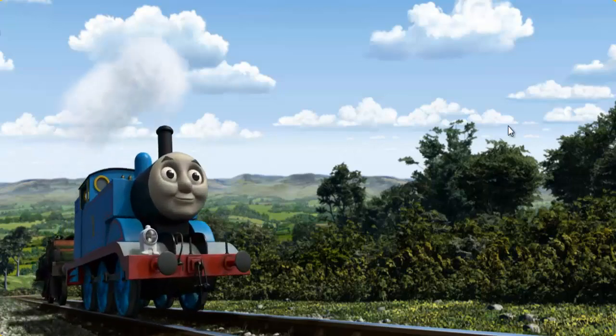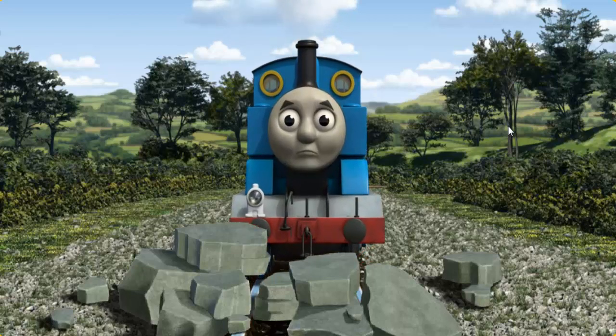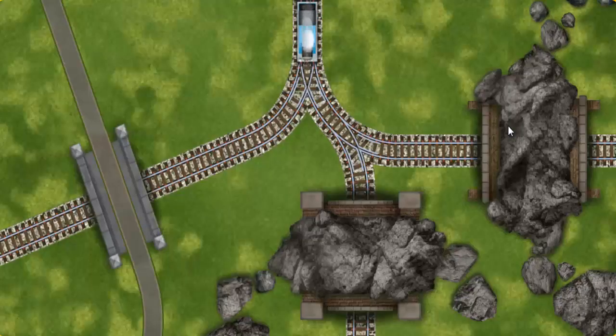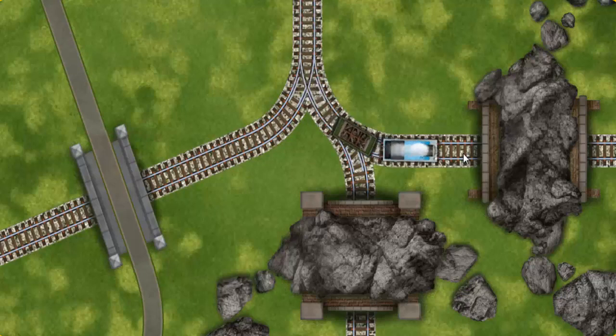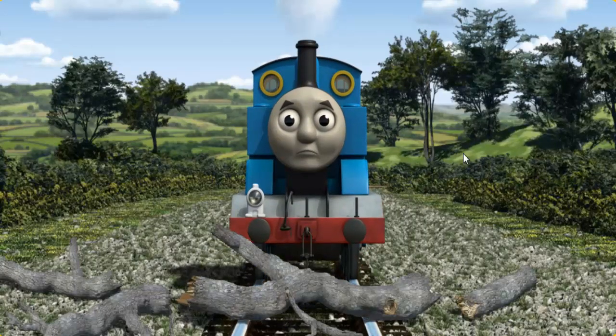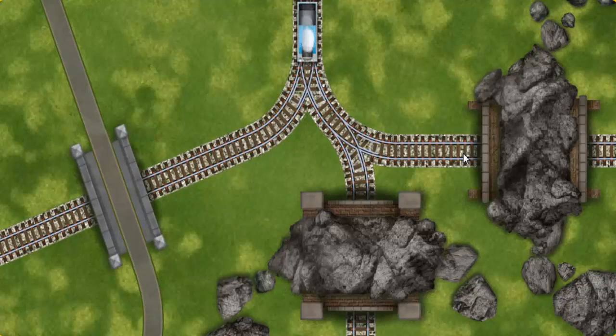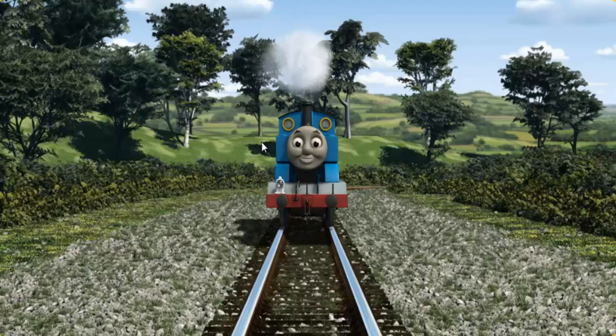Thomas pumped his pistons and puffed out of the docks. Suddenly, the tracks were blocked. Thomas had to stop. He needed to go a different way. Find the track that goes under the road. Thomas was on the wrong track. He would have to go another way. Find the track that goes under the road. All clear! To be continued...